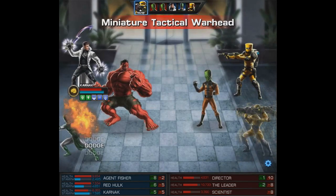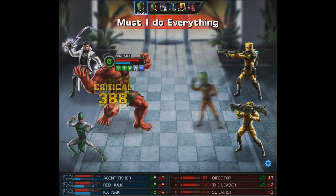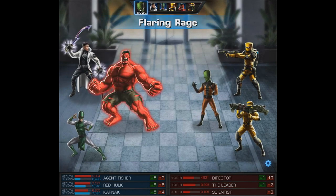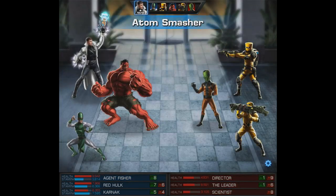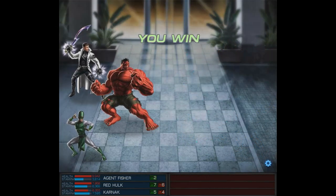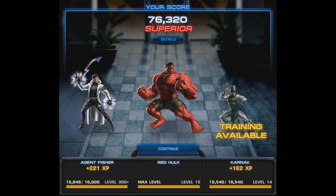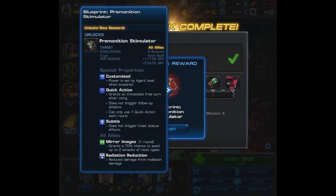Right now my guys are just getting preemptively countered and it's stopping their attacks entirely. Then on the Leader's turn he's going to use Must I Do Everything, but he does take some absorb energy damage. With my agent, we're going to use Atom Smasher, and that's actually the end of the fight. The Leader apparently isn't knocked out though — he does escape. That one looked like it was going to take a long time, but the Atom Smasher came through. And Karnak's ready to level.